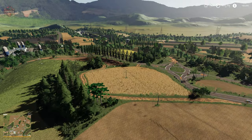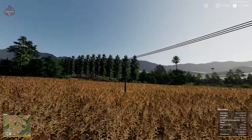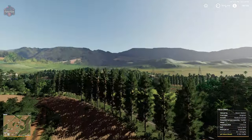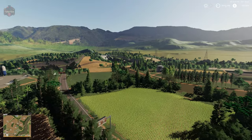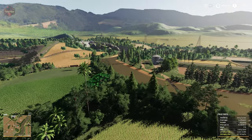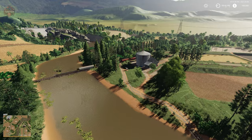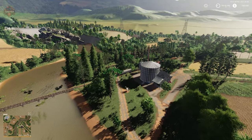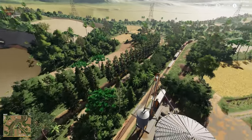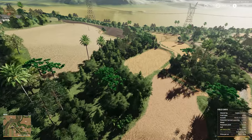You'll see power lines running between and through some of the fields. These power poles do not have collisions on them, so you can basically drive right through them. Some players are very particular about that; others are not. You can see the train line running through there — we will hop a train ride later. There are lots of irregularly shaped fields.